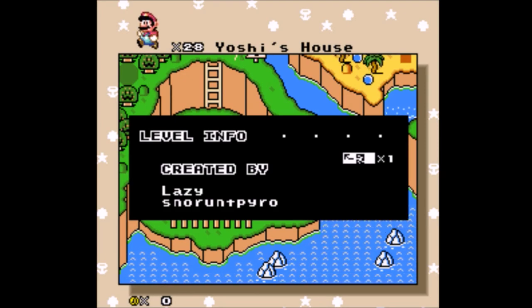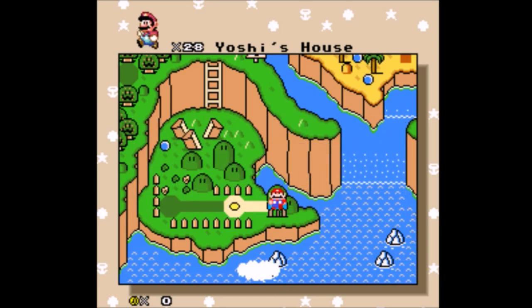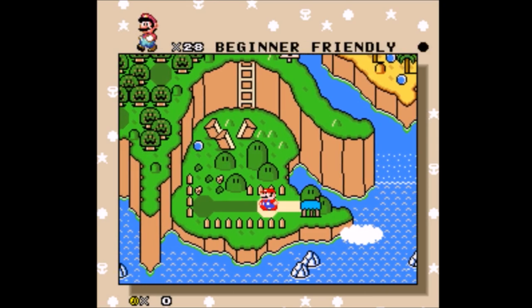Times one — I don't remember what that means exactly. Let's save, because I've gone through a lot of pain to get this far. Beginner friendly. We've got dragon coins. Nothing in Yoshi's House — there's no dragon coins in Yoshi's House.